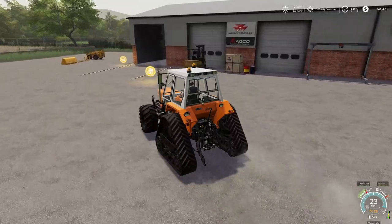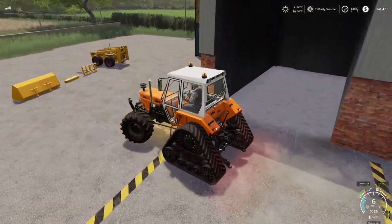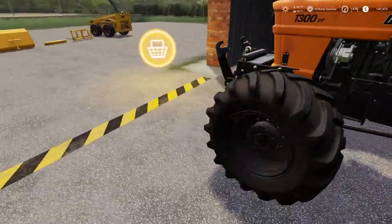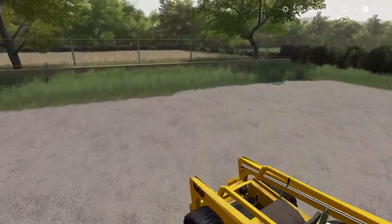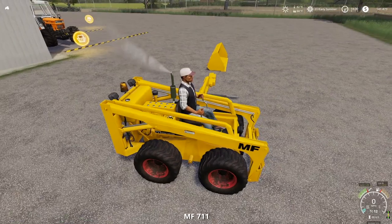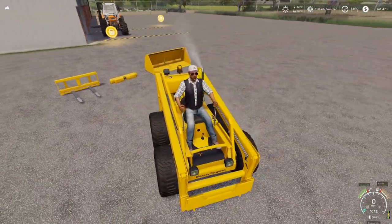We're getting rid of that as well — we've already got one of these on another map, so why have it here too? We've also got the front lifter; we don't need the front lifter for anything. We'll take all of this and get it put in there as well because it's all being sold too.